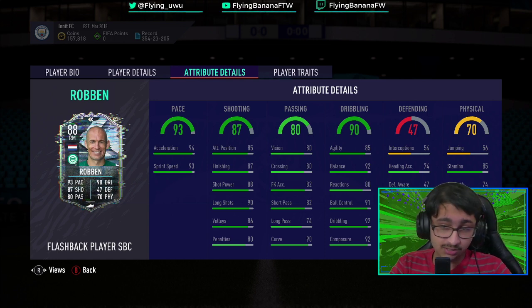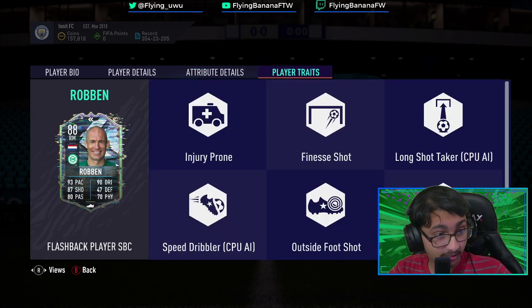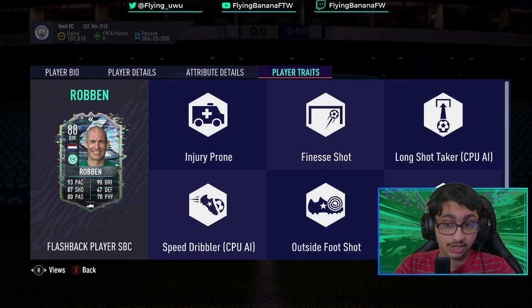He's Dutch, so if you've got Van Bergen, Gravenberch, Dumfries, Blind, or Gartel, you can find a way to link them. Dumfries as well links pretty well. Any Dutch player - De Jong, Wijnaldum - you've got a lot of links there. Really good SBC right here, loads of traits.